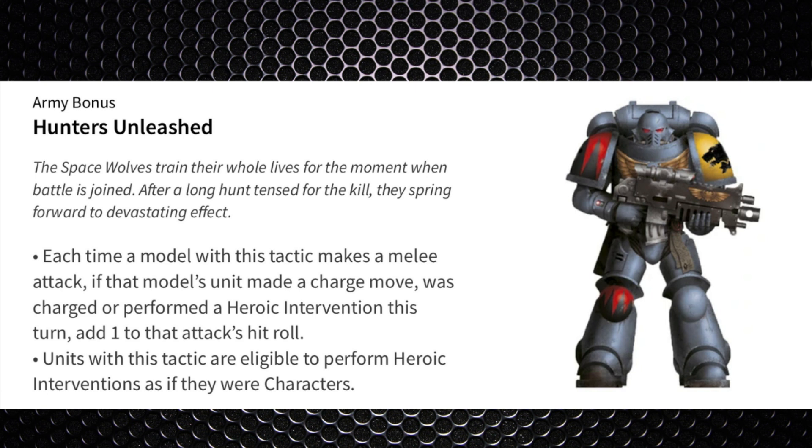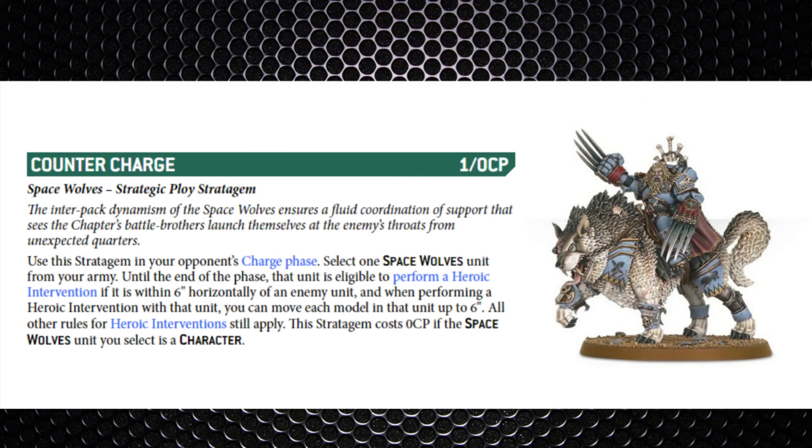As far as the unique chapter tactics go, they've got Hunter's Unleashed: each time an attack is made in melee, if the unit made a charge move, was charged, or heroically intervened — basically the first round of combat — they get a plus one to hit rolls. And every single unit within the Space Wolves faction can perform a heroic intervention as if they were a character. Both of these are extremely dangerous for a melee force. They don't even really require a captain to buff hit rolls in melee, and army-wide heroic intervention is something we really need to consider in our own turn.